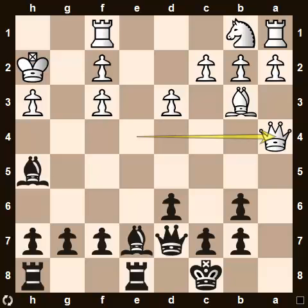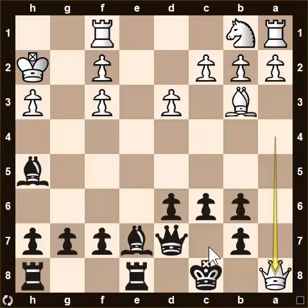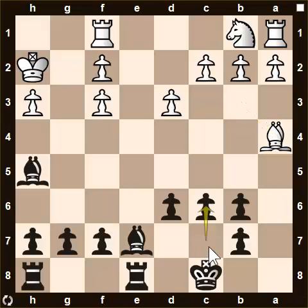A takes, queen to a4 — white's idea is clear, he wants to exchange queens by threatening checkmate. In this situation you want to avoid the queen exchange because you are the attacking side. When you are the attacking side, you should try to keep as many pieces on the board as possible to add pressure on your opponent. White is also threatening queen a8 checkmate, so the way to deal with that is to play c6 — you avoid the queen exchange and queen a8 is not a problem because of king c7. You did exchange the queen, which was a strategic mistake because now white doesn't have to worry about pressure on his king anymore.